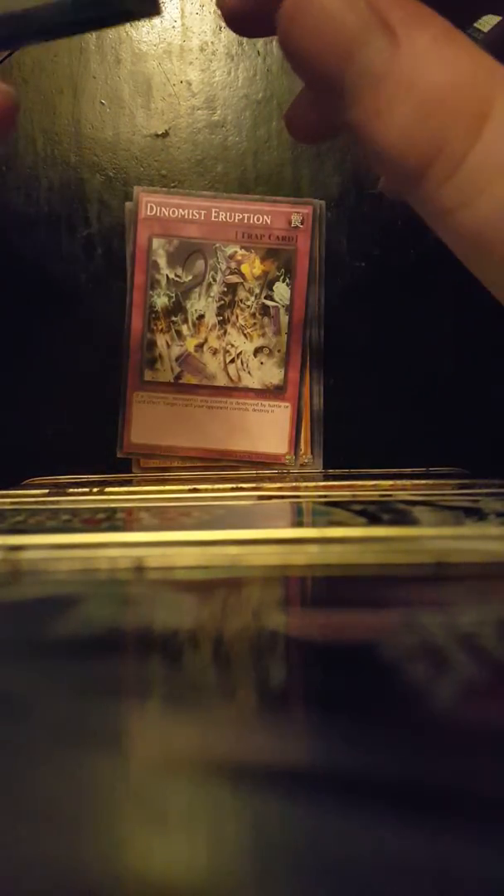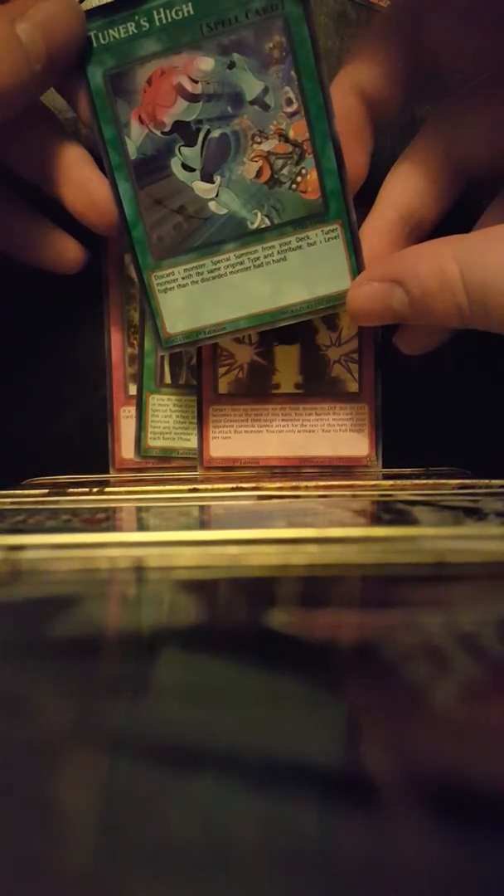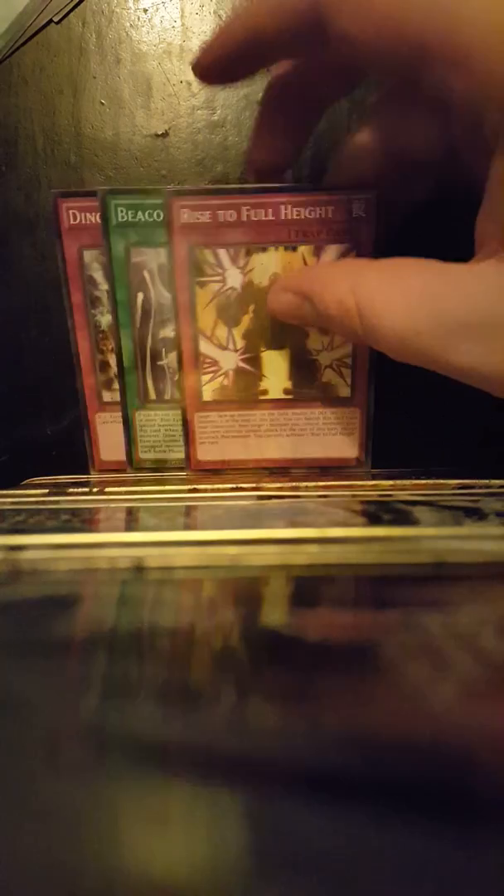If you take damage, you can special summon this card from your hand. Also, you cannot special summon watches from your deck. So that's the effect on Raid Raptor. Dynamis Deruption — I can get a nice deal from a friend of mine with that. Beacon of White. Rise to full height. Odd-Eyes Light Phoenix. I'll take that. I was hoping for an Odd-Eyes Unicorn, but I'll take that. Not too bad. Not too bad at all.